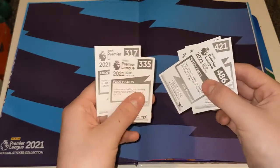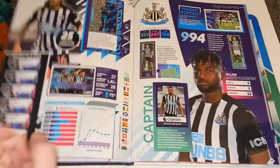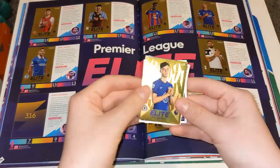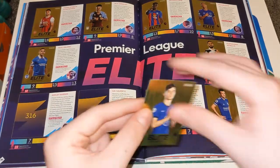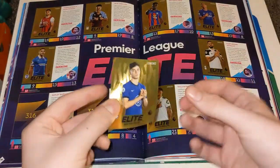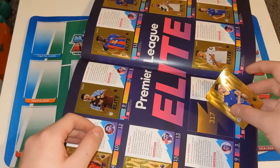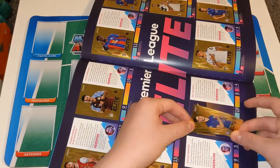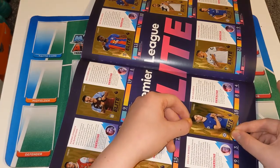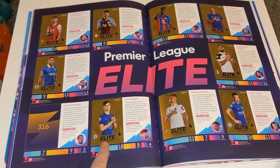Putting them in order — Kai Havertz is first. Going to the elites pages, Kai Havertz is a need. I don't know why they chose him as an elite — I think Christian Pulisic or Werner could have been an elite instead. Werner's been good but not great for Chelsea this season, although he was really good at Leipzig. Anyway, all my swaps are falling off the table! Let's stick Havertz in — looks absolutely fantastic. There we go, Kai Havertz stuck in. We only need Ashley Barnes on that page now.